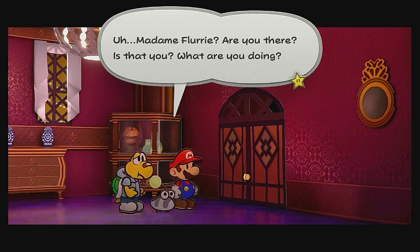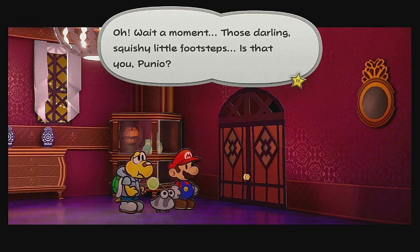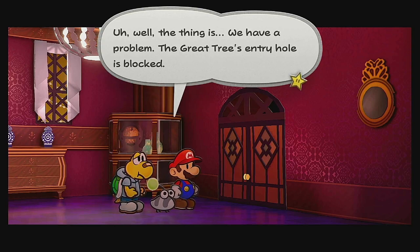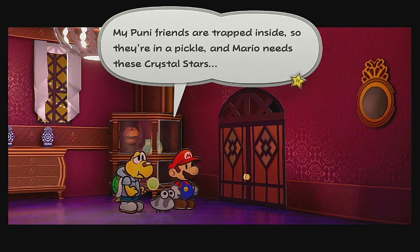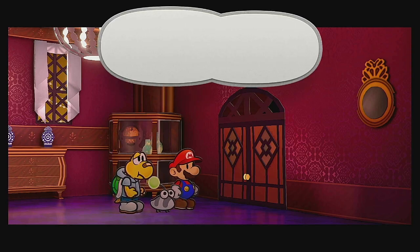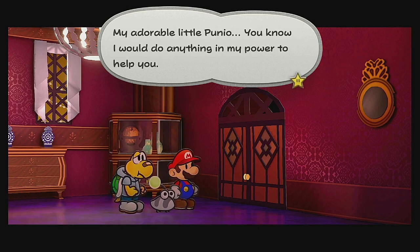Madame Plurie, are you there? Is that you? What are you doing? Oh! Wait a moment — those darling, squishy little footsteps! Is that you, Punio? Oh, it's been an age since I saw you last! Poor dear! Is there something you need? Well, the thing is, we have a problem. The Great Tree's entry hole is blocked, my puny friends are trapped inside, Mario needs these crystal stars — it's a train wreck, really. That's why we need you to come with us and find the secret entrance, Madame Plurie!